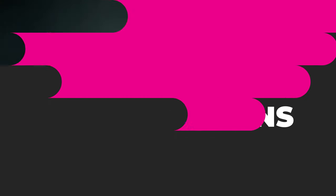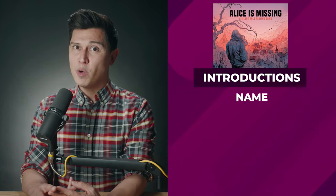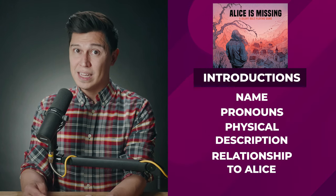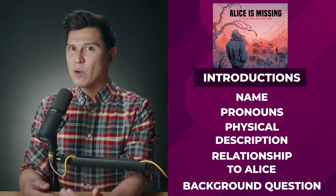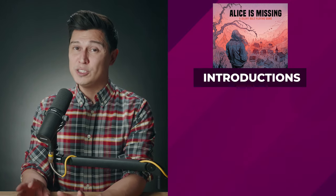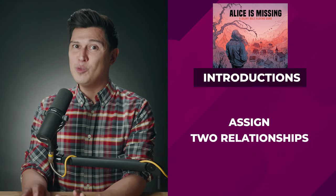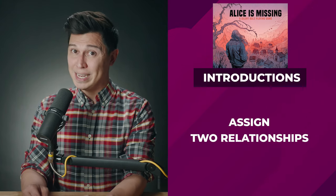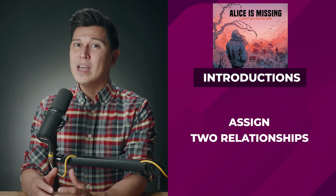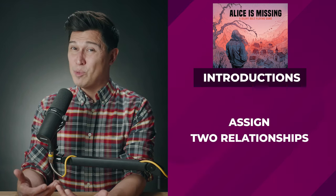Character introductions. Now that everyone has an idea about their own character, go around and introduce them to each other starting with Charlie. Tell everyone your name, your pronouns, your physical description, and their relationship with Alice. Then answer the background question on your character card aloud. Once everyone is introduced, assign your two relationships to other players. These relationships are usually one-sided though, so the other person may not feel the same way towards you.